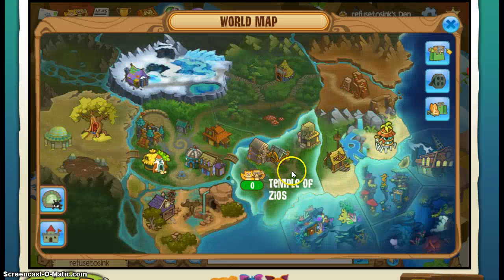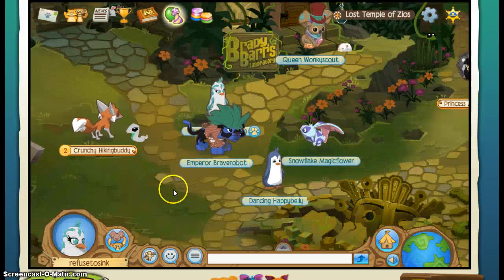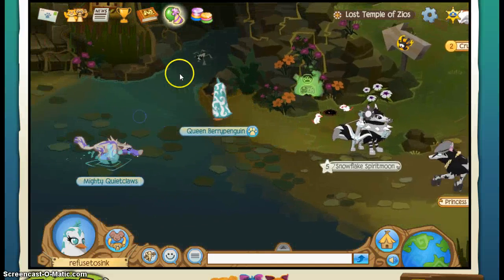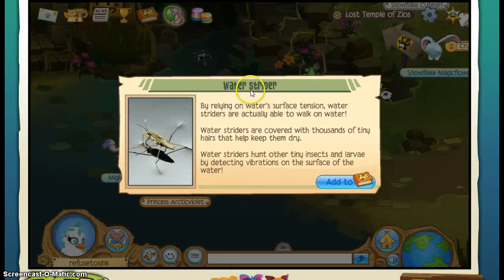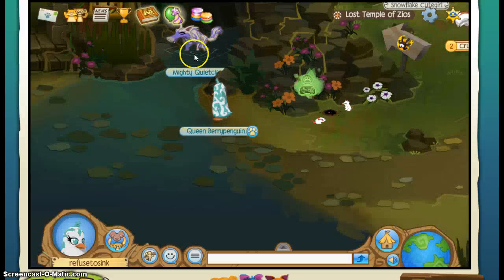This is where it is on the map, so just simply click on it. And the first thing we will find, it's over here by the water. This is a little water strider — it's kind of like a bug — and it's usually up here.